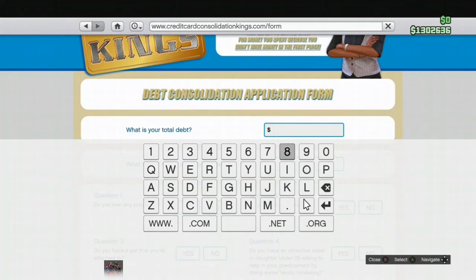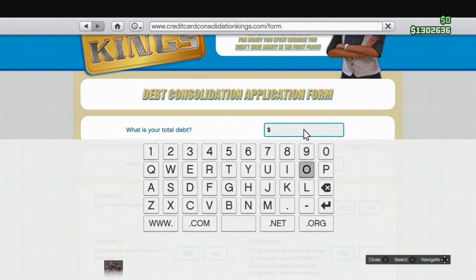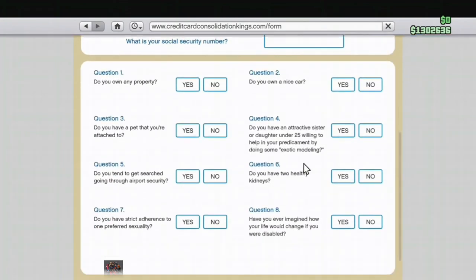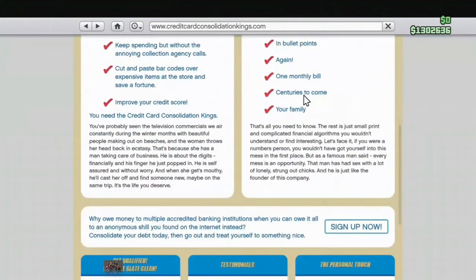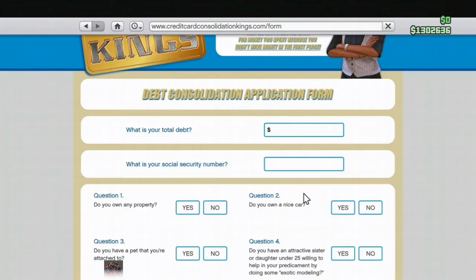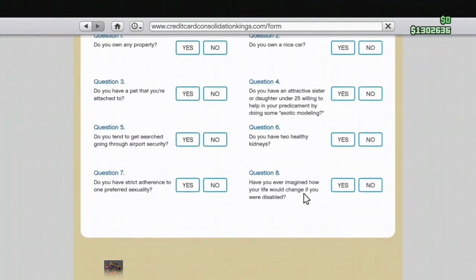Why is it not working? What the hell. Maybe they've patched it guys — please try it for yourselves because I have no idea if it's patched or if it's just my GTA glitching. It's just not letting me type. Okay this is strange. Still doesn't work. Okay guys, please try this for yourselves — like I said, I don't know if it's my GTA or if it's just patched.